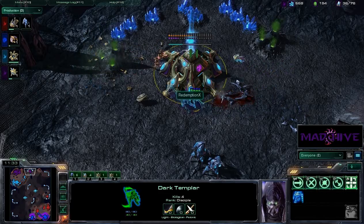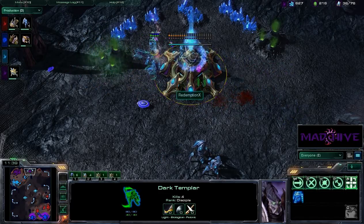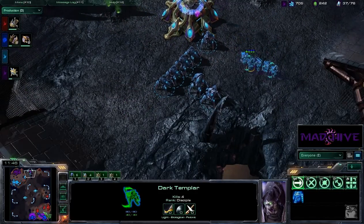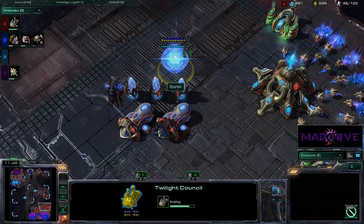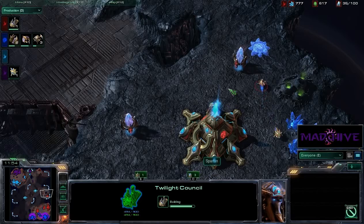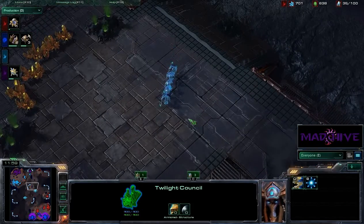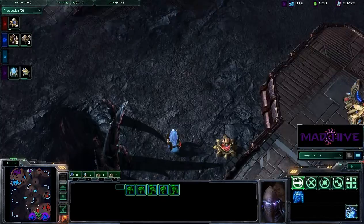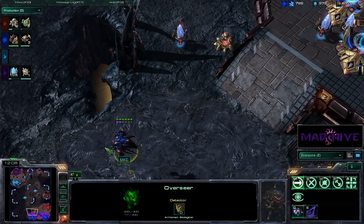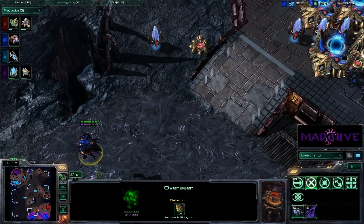They're going to take out that assimilator, but the Nexus is going to remain. They've definitely got to get detection out — Twilight Council is not detection. Spartan's going to be expanding over here and taking this base. He's going to get a cannon up — that'll keep any DTs from sneaking in. It looks like these DTs are going to counterattack, but surprise, they're going to have a cannon at the front door so they probably won't get very far. An Overseer is out for Mike, so that'll help, but they'll need one in the army next time.